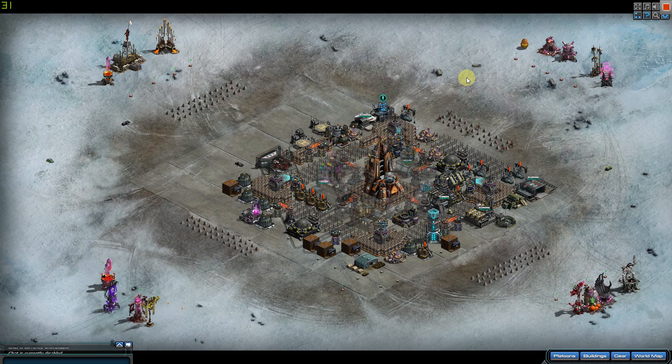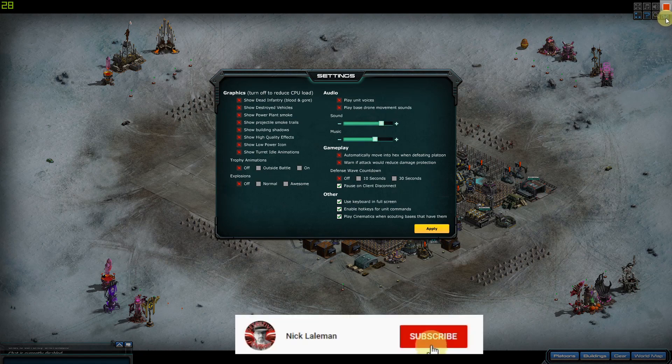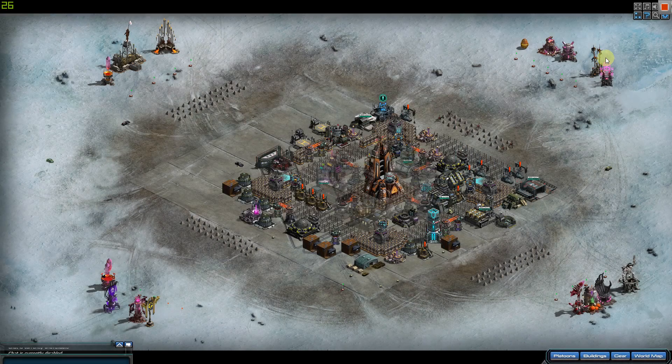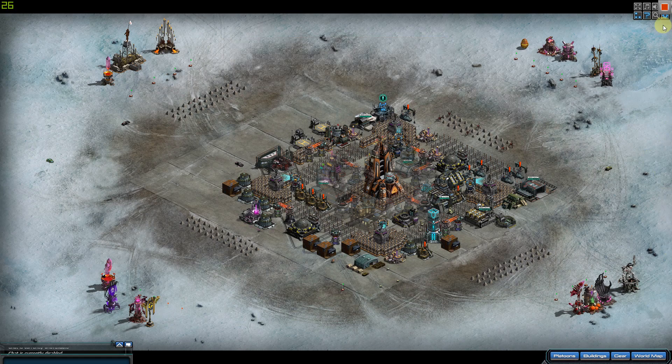Hello everyone, welcome to a new episode on War Commander for beginners. This episode will be on the settings. You can find settings top right — there's a little gear icon. On the top left of my screen I've activated an FPS counter, basically showing how much the game lags or how slowly it's running. With that counter I want to show that the settings actually do matter.